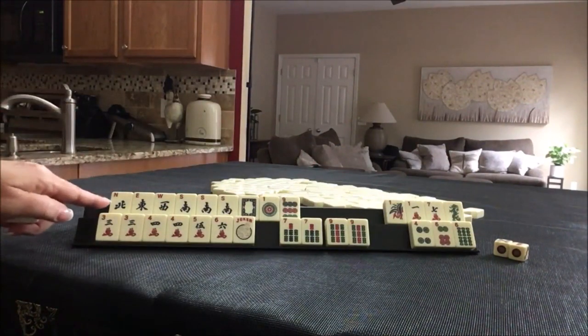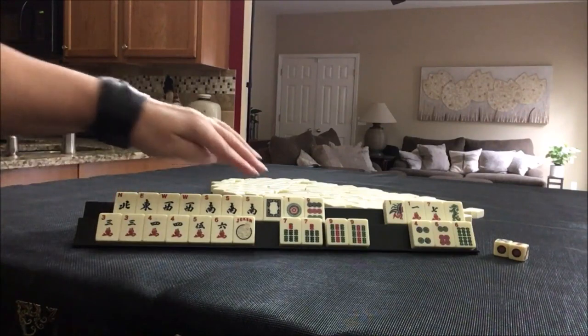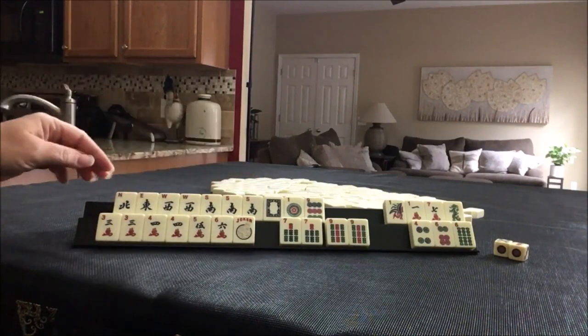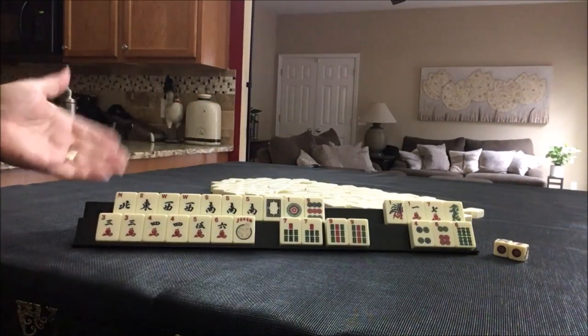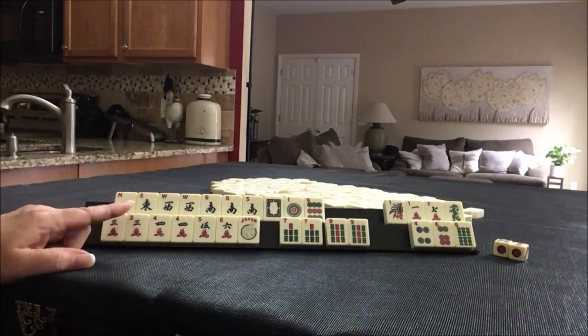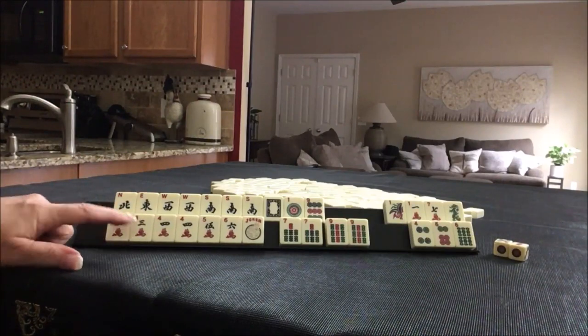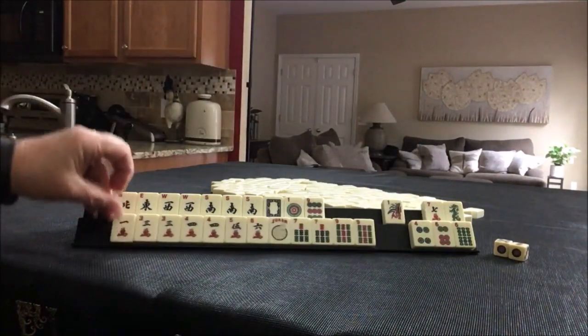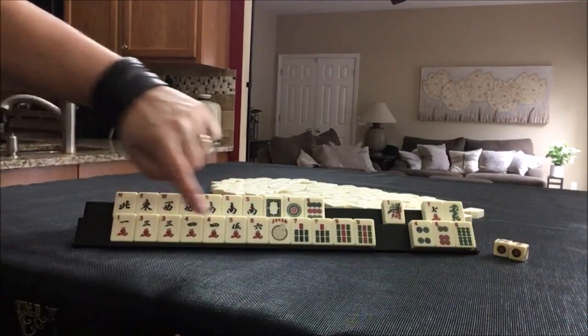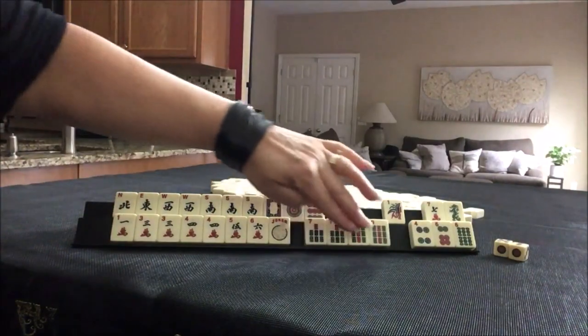Second hand down. I would keep the west though, because if the year tiles don't come in, with the 2, we could play news concealed if we can get flowers. And then here I would play maybe the first quint. But I think what I would do is hold the 1 — if that doesn't come in, we could play 1 through 5, the first consecutive hand. Use these as joker bait.